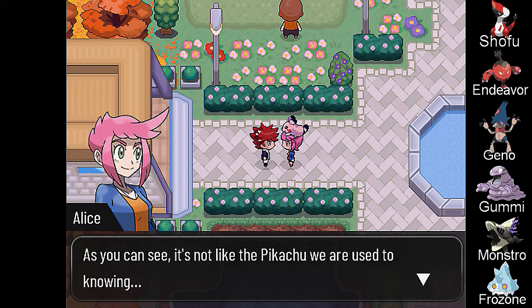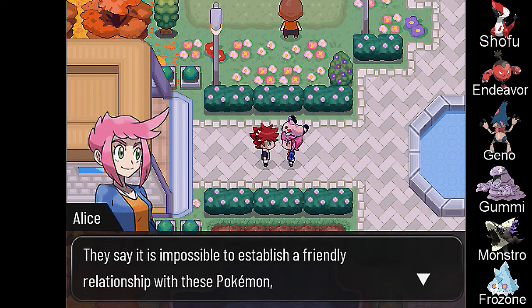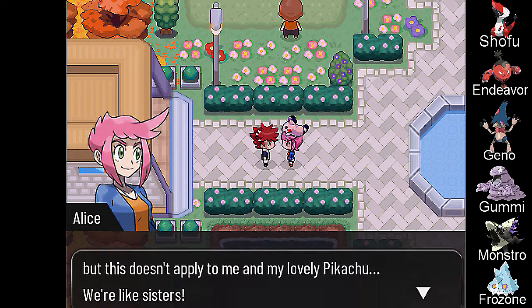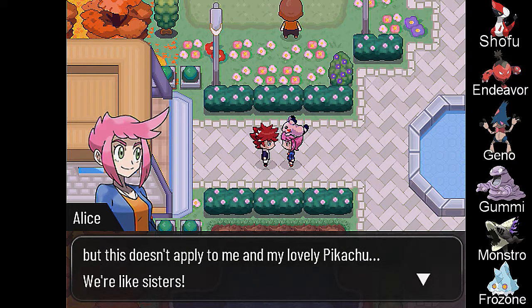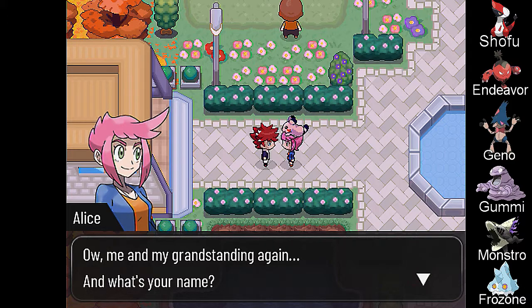As you can see, it's not like the Pikachu we're used to knowing. Scholars say it comes from another world — that's incredible, don't you think? They say it is impossible to establish a friendly relationship with these Pokémon, but it doesn't apply to me and my lovely Pikachu. We're like sisters. Yeah, I have two Xeno Pokémon too.